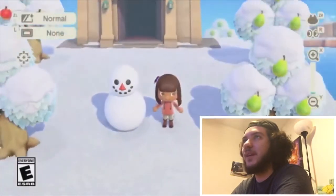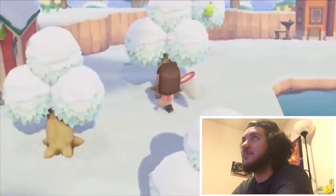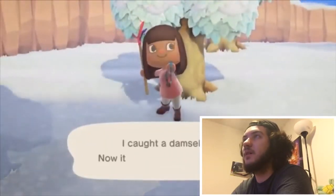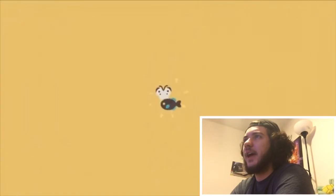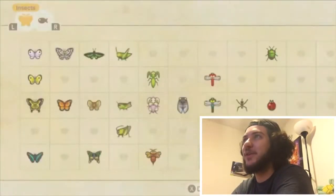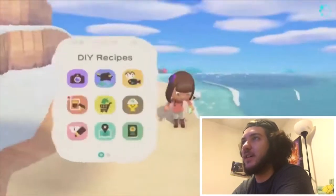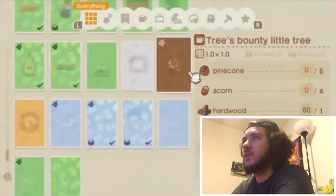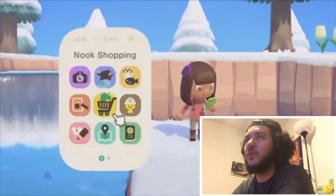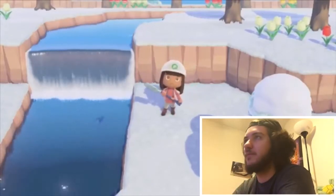I like that guy's haircut. And then another new thing — you're gonna have a Nook Phone, which is awesome. We'll see what you can do with all that stuff. Oh, damselfly — Critterpedia! Cool little app on the Nook Phone. It shows what you caught and everything — all the weight, sizes, and all that.